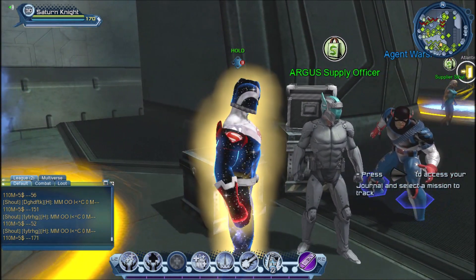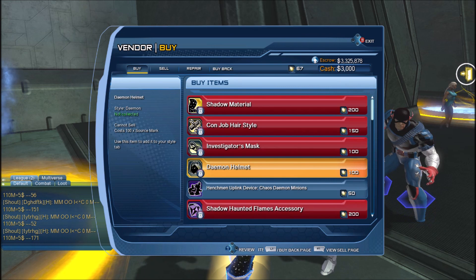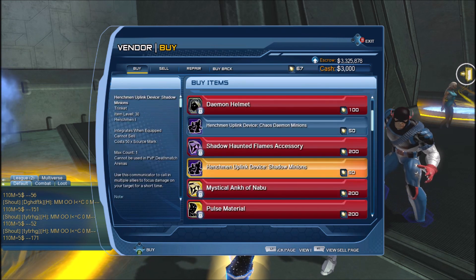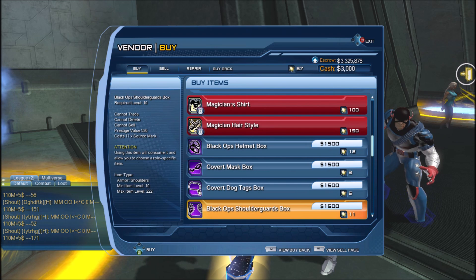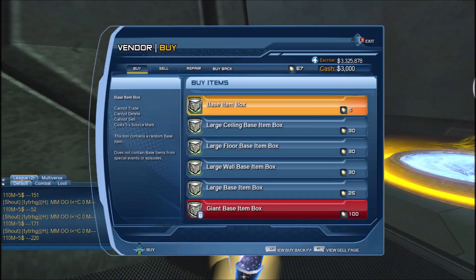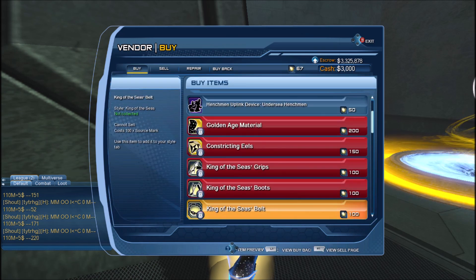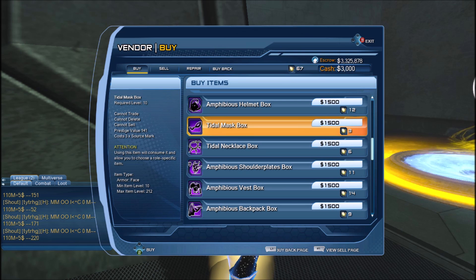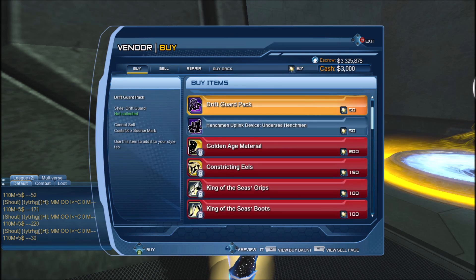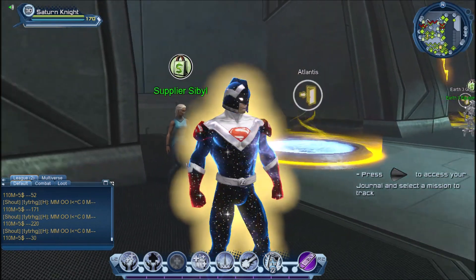There is the Justice League Dark vendor — the Arcane Supply Officer — with items like the Con Job hair style, the diamond helmet, the shadow material, shadow minions, and demon minions. All you need is source marks. The same is true with the Atlantis vendor, which has the moonstone material, helm of the Atlantean prince, golden age material, and the constricting eels — the first accessory in DC Universe Online. Again, all you need is source marks.